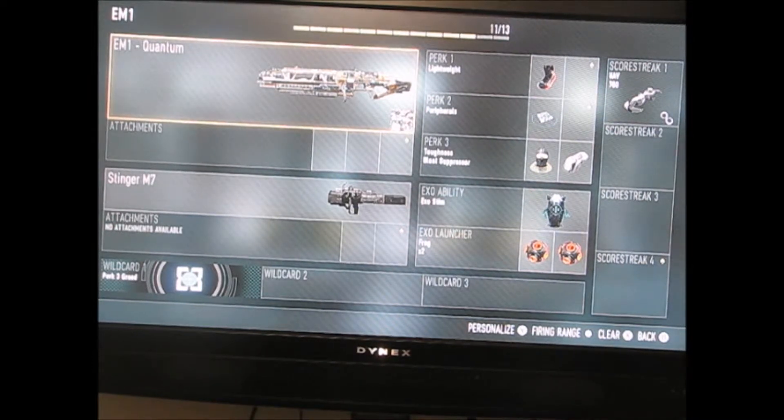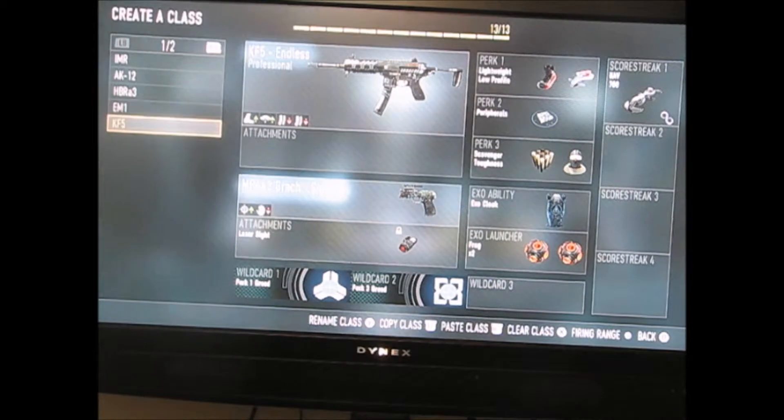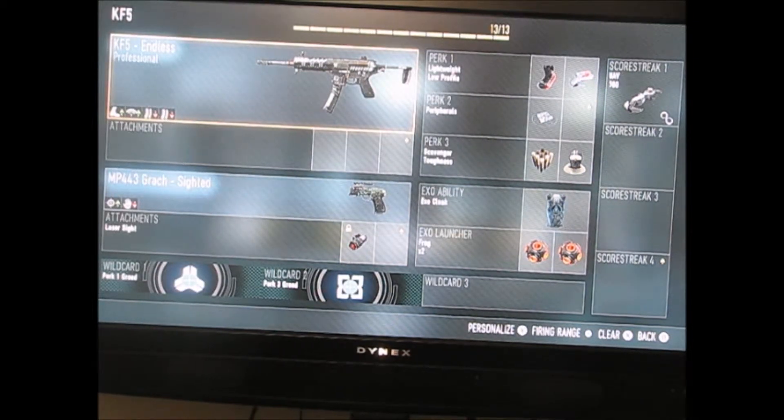Next is the EM-1 Quantum, Stinger M7, Perk 3 Greed. I have lightweight, peripherals, toughness and blast suppressor, exo stim, two frags, and my UAV once again with the support. Next, the KF-5 — I didn't really use this gun that much.